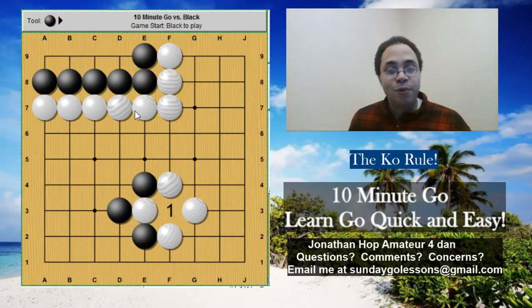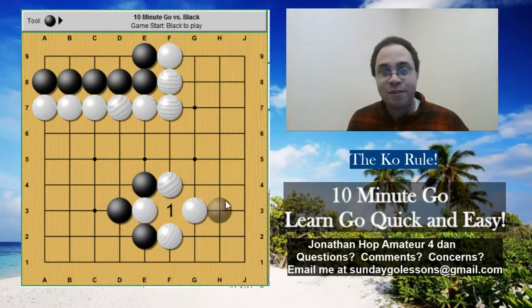Let's say we have a board like this. We've got black up in here, we've got this sort of like flower-looking shape in the middle. By the way, Ko is a Japanese word.